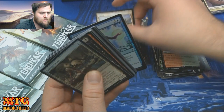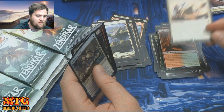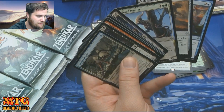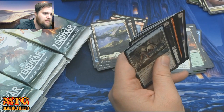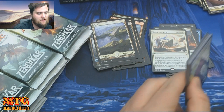We have a foil Brilliant Spectrum and a Quarantine Field — that's three out of the last four pulls being mythic. There have been quite a few mythics in this box. I think I have four or five mythics with like 15 packs to go, which means we're probably not going to see any more mythics — but that's okay.